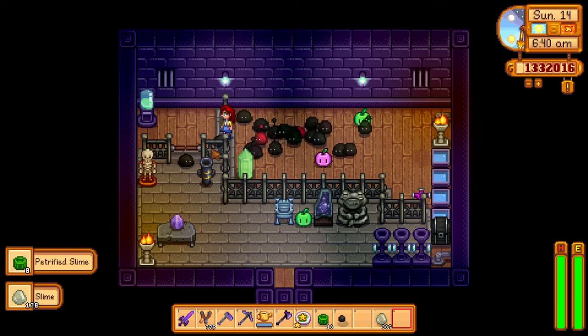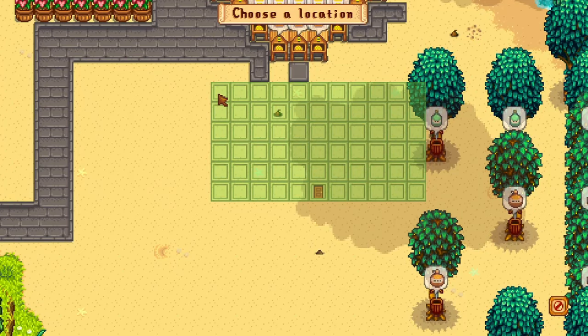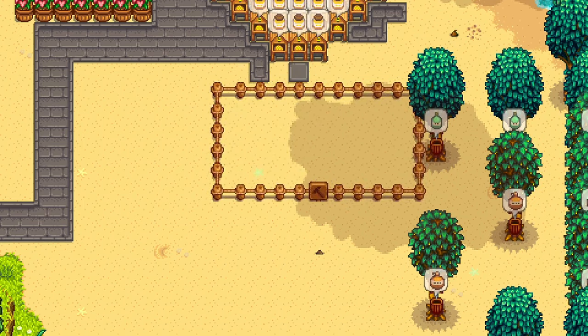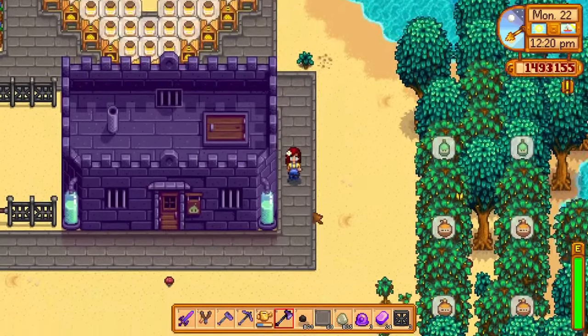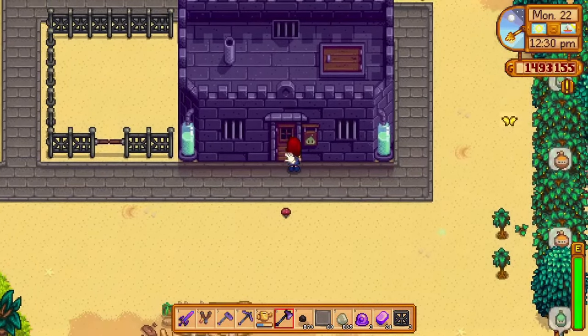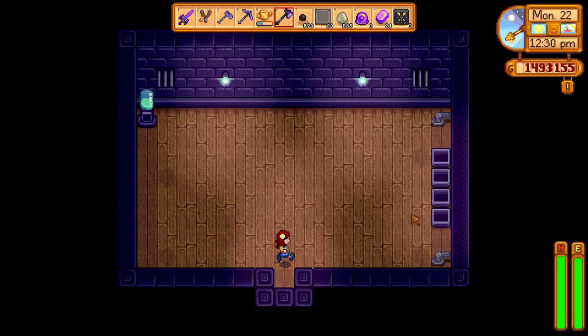Getting the slime hutch is pretty easy and it's not actually that expensive. Just go to Robin and give her 10,000 gold, 500 stone, one iridium bar, and 10 refined quartz. After three days you will have your very own slime hutch that you can start creating your own slimes in.